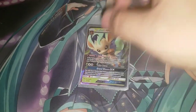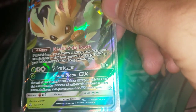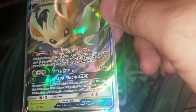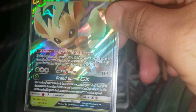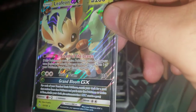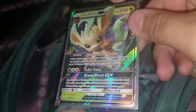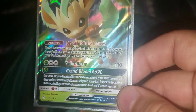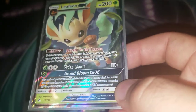We're going to be playing Leafeon GX. Its ability, Breath of the Leaves, heals 50 damage from one of your Pokémon that has any energy attached to it — it doesn't even have to be a Grass energy. Its attack Solar Beam costs one Grass and two Colorless and does 110 damage.